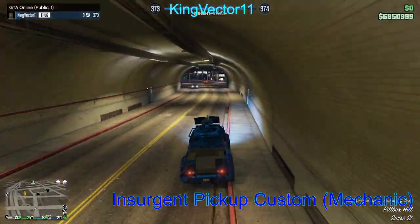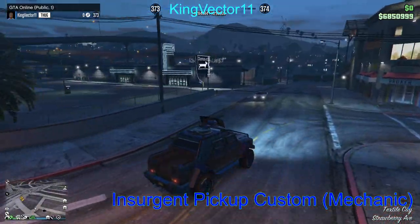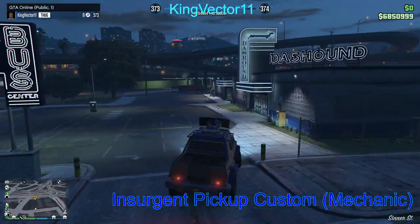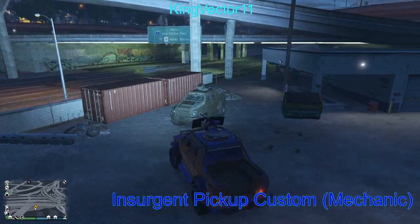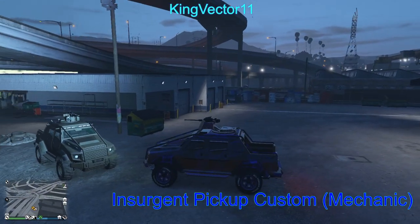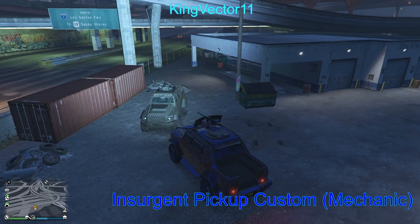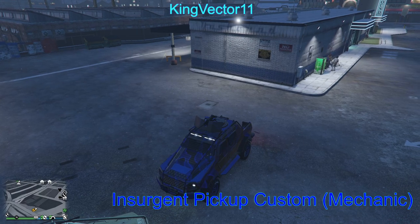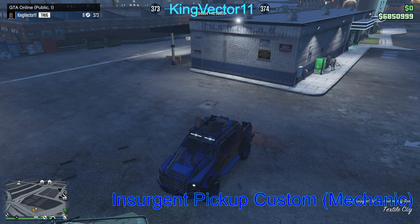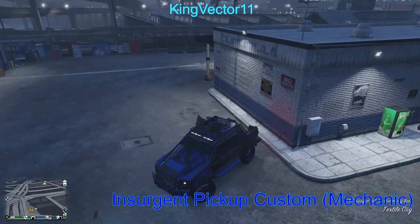Your vehicle is now an Insurgent Pickup Custom. If you drive right up to both of them, you'll see the color is completely different — everything is completely different from what you have upgraded. The stock vehicle is what I'm facing, and what I'm inside is your personal Insurgent Pickup Custom, customized, upgraded, and finessed with the help of your bank account, bunker supplies, research, and so on.